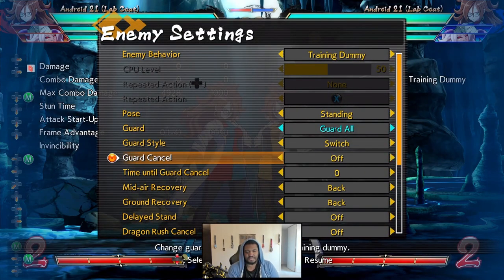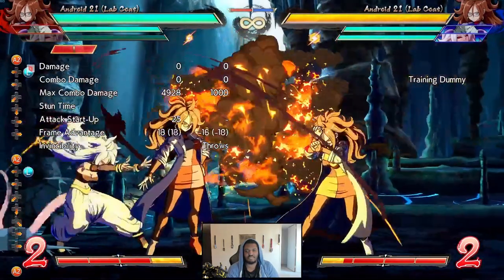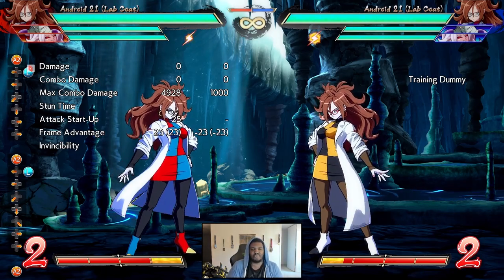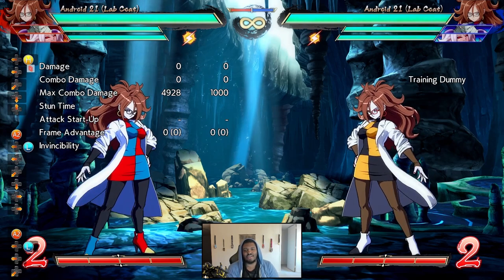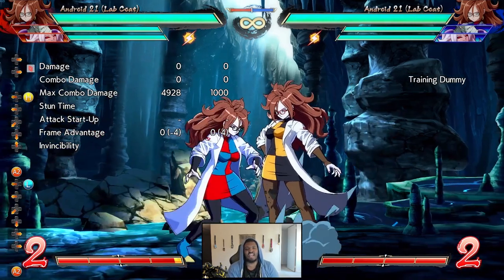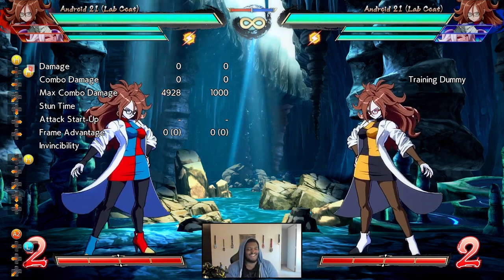You cannot Guard Cancel the M or H version of this move — your opponent has to actually identify which move you did to Guard Cancel correctly. It is also minus 4 on block. Calling your assist into a string is not very hard at all — you can call it pretty late, still get a full string, plus 23. That sets up your mixups pretty well. This is arguably our best non-super move — a completely invulnerable air move that beats Ki Blast, gives full combo on hit, usable both grounded and in the air, and anti-Guard Cancel. Absolutely insane.